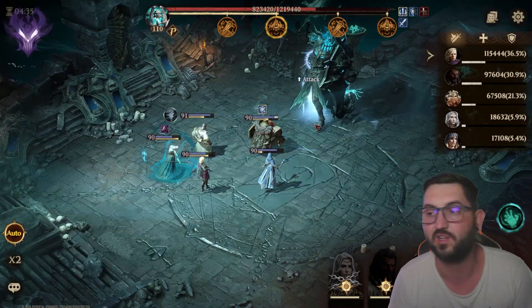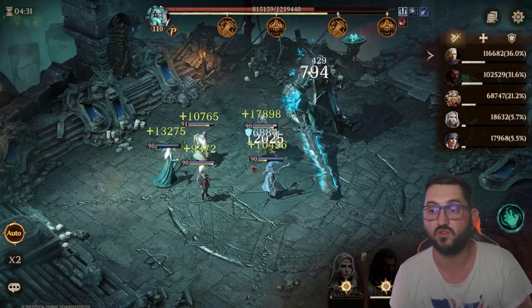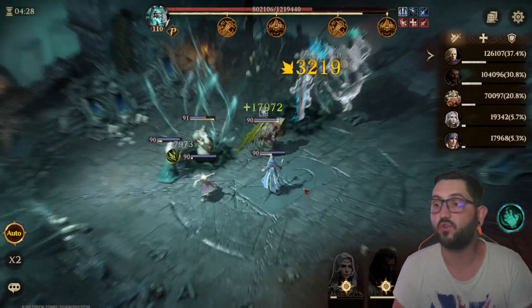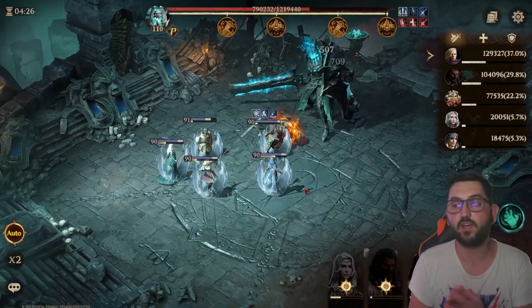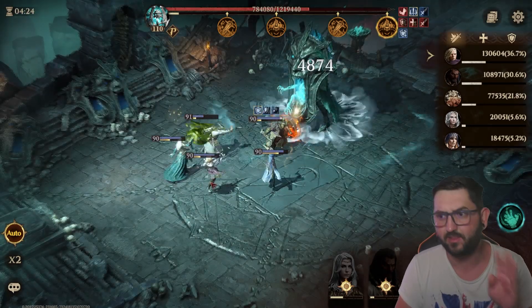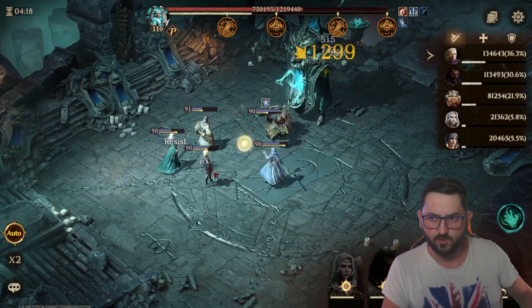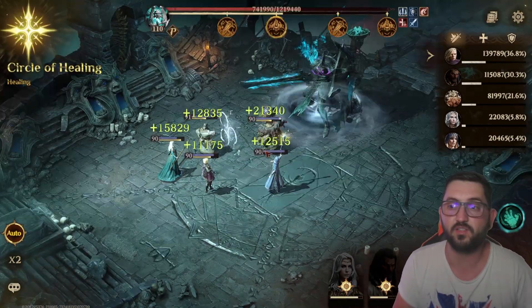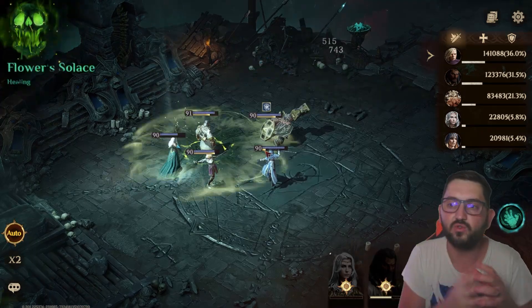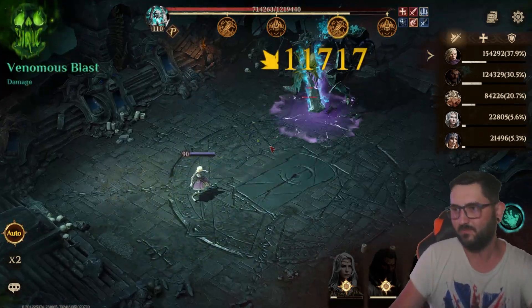The consumables will help you a ton. One thing I don't have on all my people that you might have is negative runes, which requires five-starring champions. In this team, at least two people - Sigrid and Meredith - are not even five star; I kept them at four star to keep it as relatable as possible.